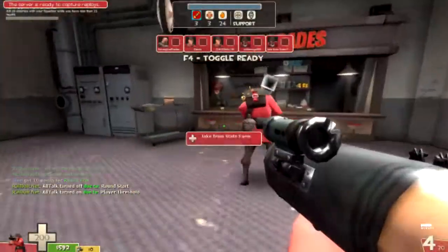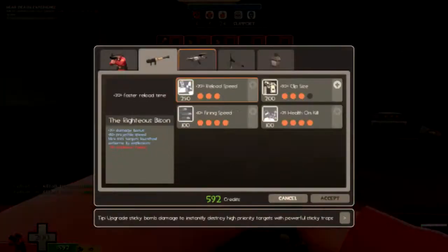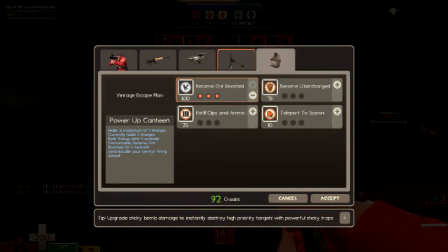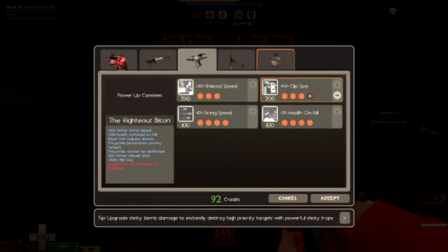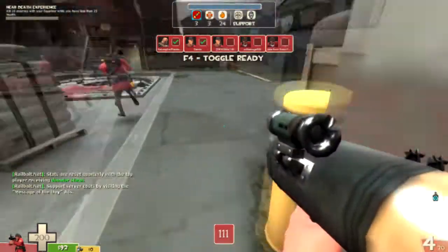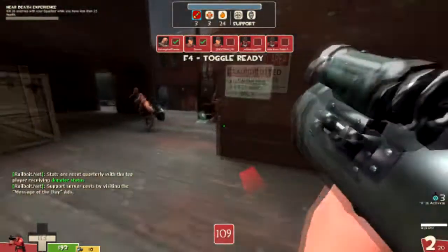Hello there, this is Gage Williams coming at you with a Team Fortress 2 commentary on Man vs. Machine, where we are focusing primarily on the Righteous Bison. We've got it maxed out, we've got some crit canteens, and we've got a direct hit just in case, and also for rocket jumping.